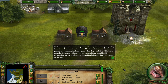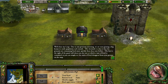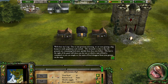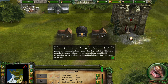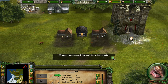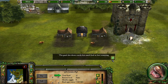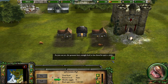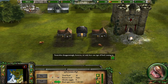Due to our generous rationing, we are now gaining a big bonus to castle popularity each month. The downside is that peasants are consuming food more quickly. The bar to the right of the panel shows the rate at which food is consumed, and you can also see units of food disappear from your granary on the map. The peasants have enough food to last them for quite a while, though we currently only have one type of food coming in.